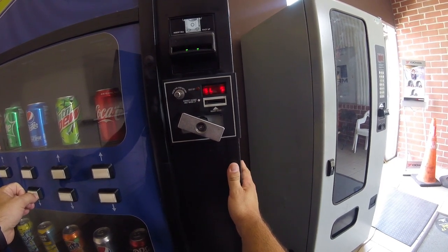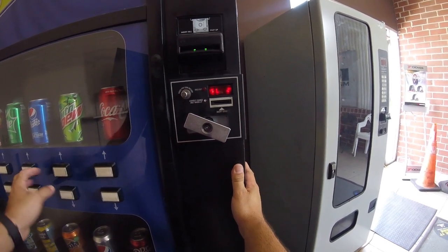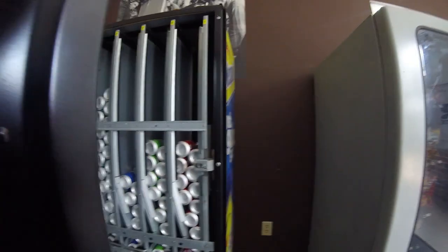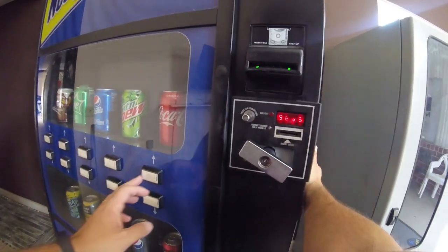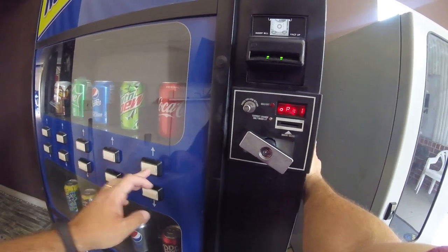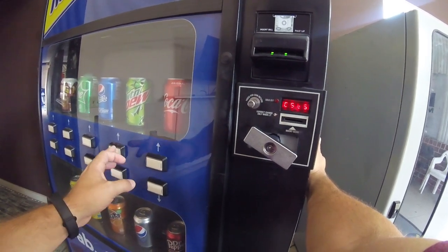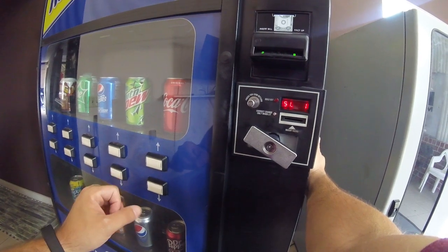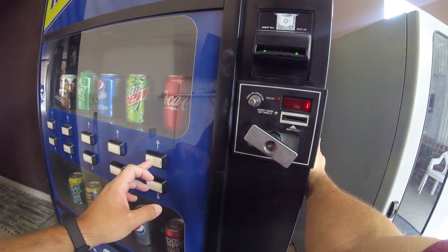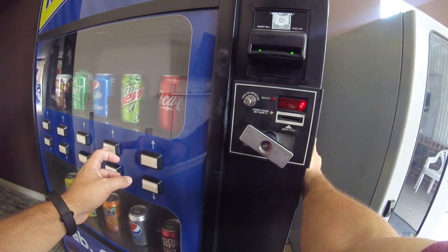Now we need to program which button goes to which column - this is a little confusing. SL stands for selection. Selection one is the upper right button. For Coca-Cola, that is selection one; selection two is to the left of that, and so on. I need to program selection one to access columns one and seven, but right now it's saying selection one is accessing columns one and two, which is not right.